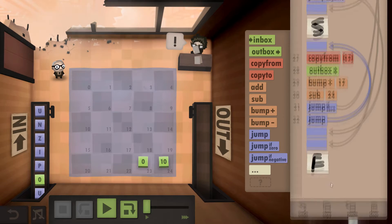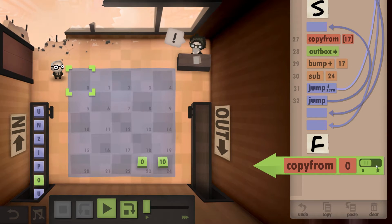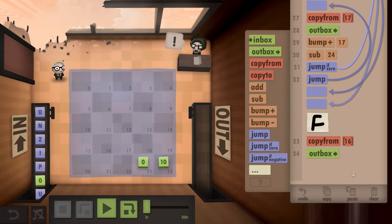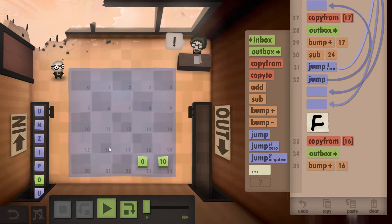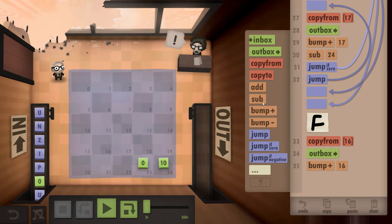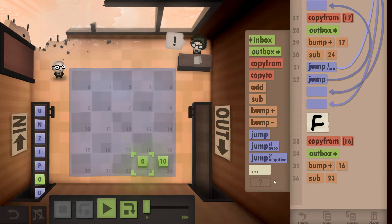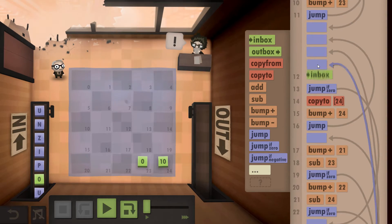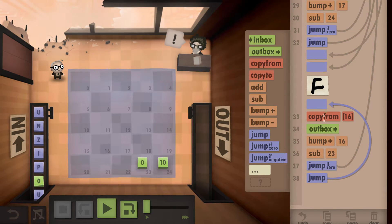For the first word it's basically exactly the same. We copy from position 16 and outbox it, then bump plus 16 to get the next letter. We then compare by subtracting from 23, and if it's zero we know we've reached the end of the word and jump up to an inbox. If not, we use the jump command and redo the loop. That's the entire code.